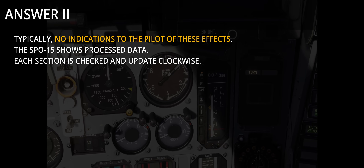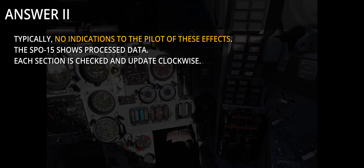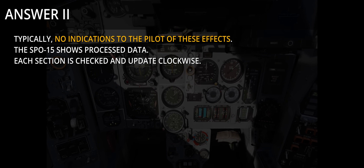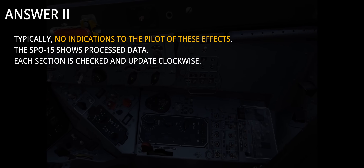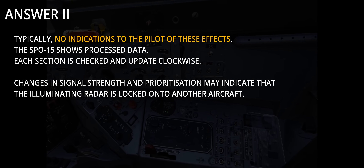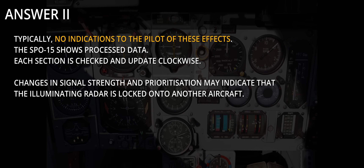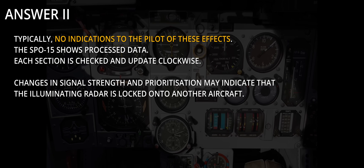One cue that the pilot might get is if the threat is selected as priority — in that case, weaker signals from other sectors might be considered lower priority by the system due to their lower signal power, and thus will not be marked as priority despite arriving at the same time from the same threat type. But even then there isn't really any way to discern that from an actual detection of another threat of the same type but further away. As for the signal strength indicator, it can provide clues as to whether the pilot is the intended target of the hostile system or not. If the strength is lower than expected, or if it goes up rapidly followed by a priority threat being dumped and returning with lower signal power, that might indicate the hostile radar is actually locked onto another aircraft.